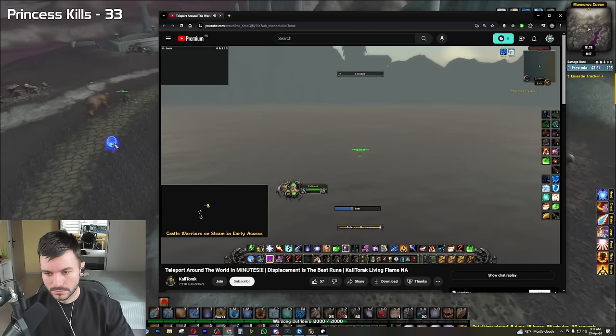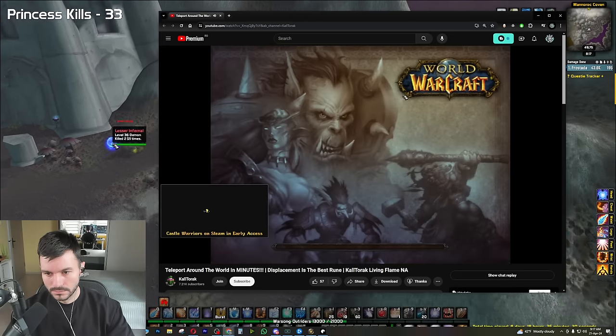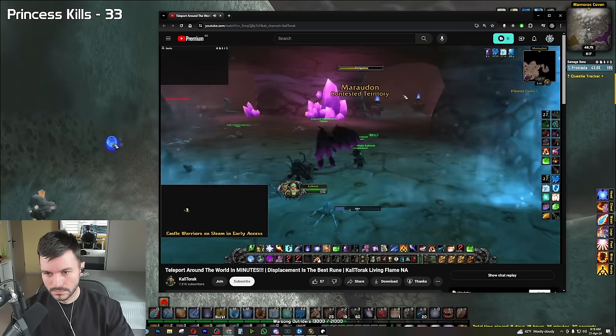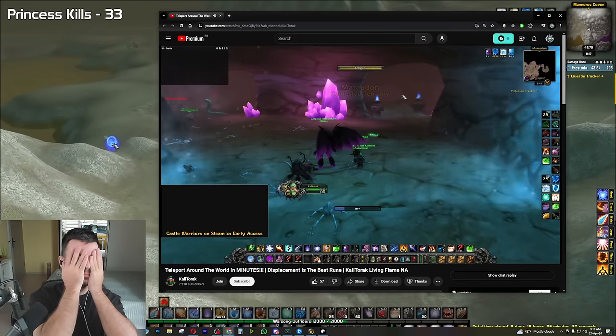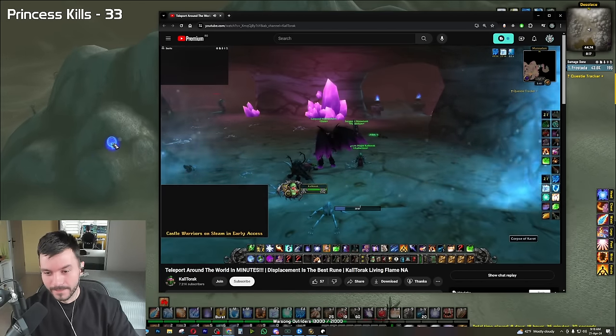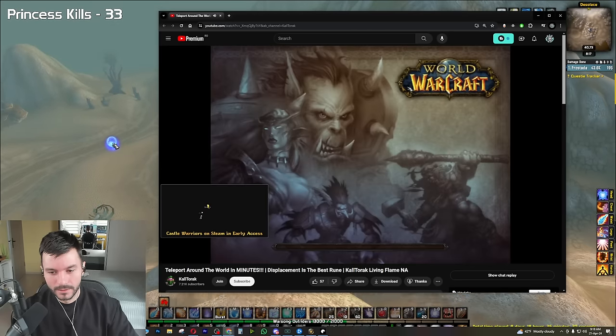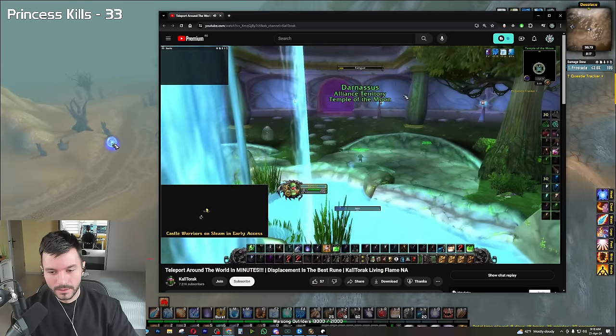Once we are in Darnassus, you then use Displacement. Now we are at the purple side entrance to Maraudon. That's right — for Alliance mages, we no longer need to have a hearth in Desolace. We can very quickly get to Mara in less than two minutes from Stormwind.